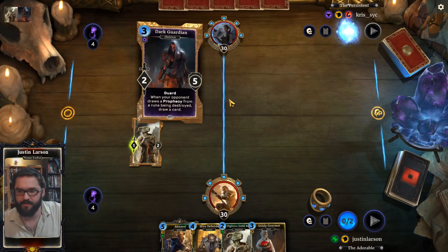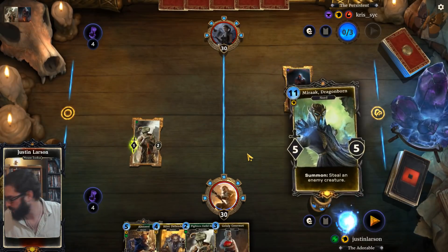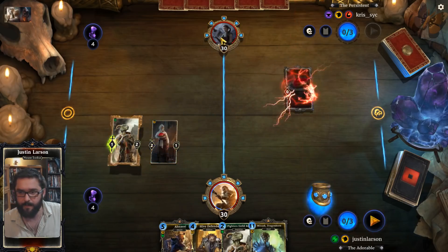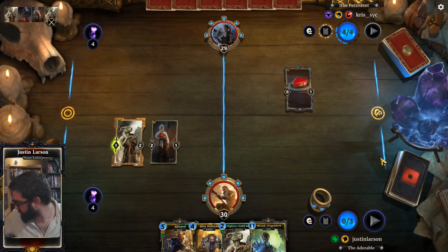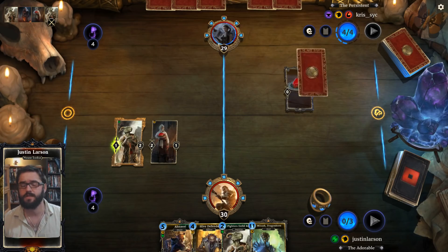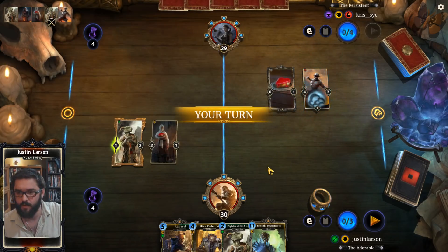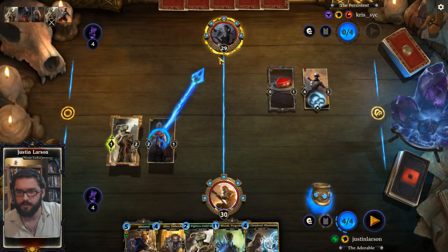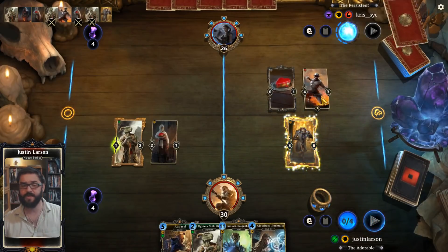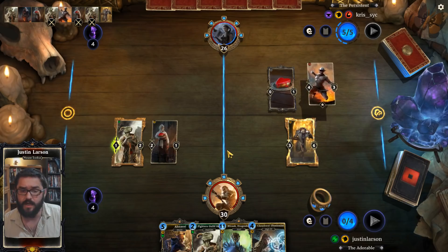Might have a Grizzly Gourmet, a Dark Guardian that they're not opposing this with. I think this is just too good of a Grizzly Gourmet target, so I'm gonna go ahead and hit that. Now Altar decks, because they run creatures along all casting costs, can just curve out sometimes — that's a thing they can do. From the 2 drop, down to Hive Defender. They try to protect this with a guard; we have Anasi — it's a low-value Anasi at that point, but it's an Anasi.